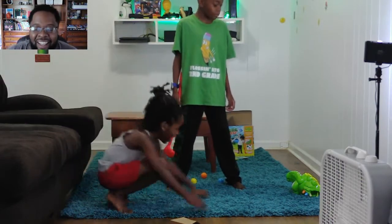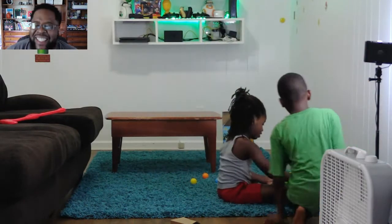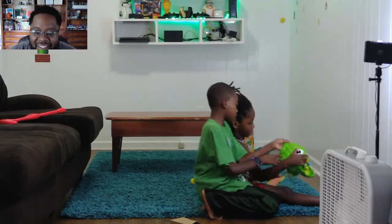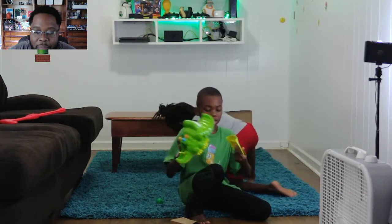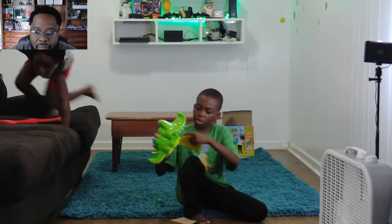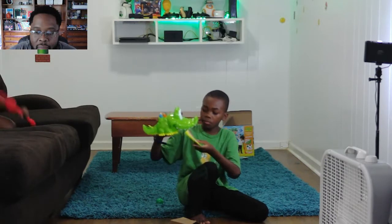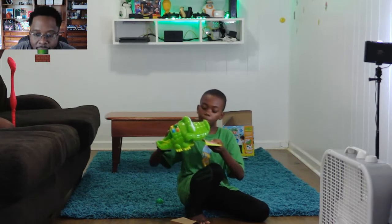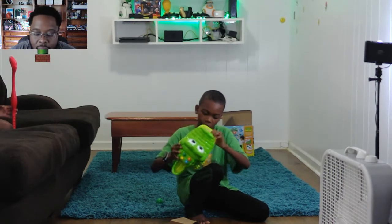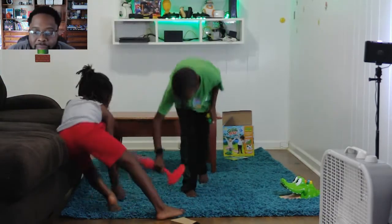Guys, I am bad at this. If you're bad like me, here's how you fix it: if the tongue or the mouth comes off, look for this little area — it's like a socket. Then put the top of the tongue in there, and it should stick if you push it in hard enough. Good job! There you go.